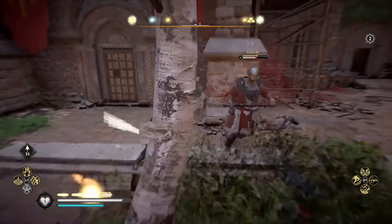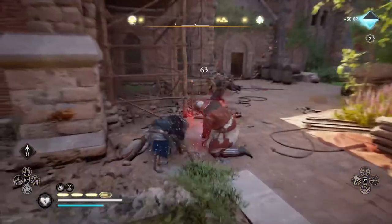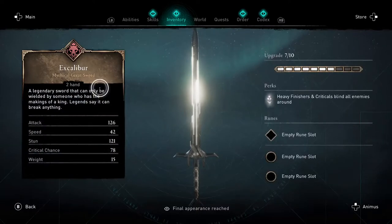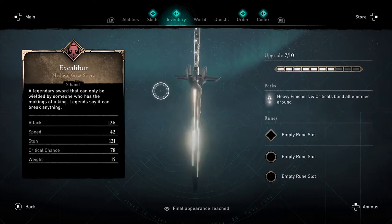In today's episode we are obtaining the legendary sword Excalibur, probably the most famous weapon of all time. Take a look at these stats — no sword in the game comes even close to competing with this absolute bad boy, but it is quite a mission to get it.